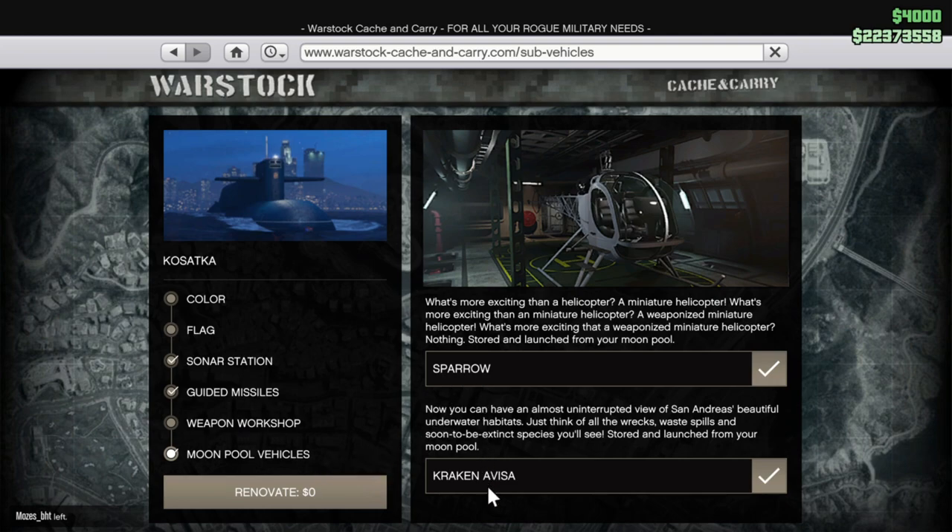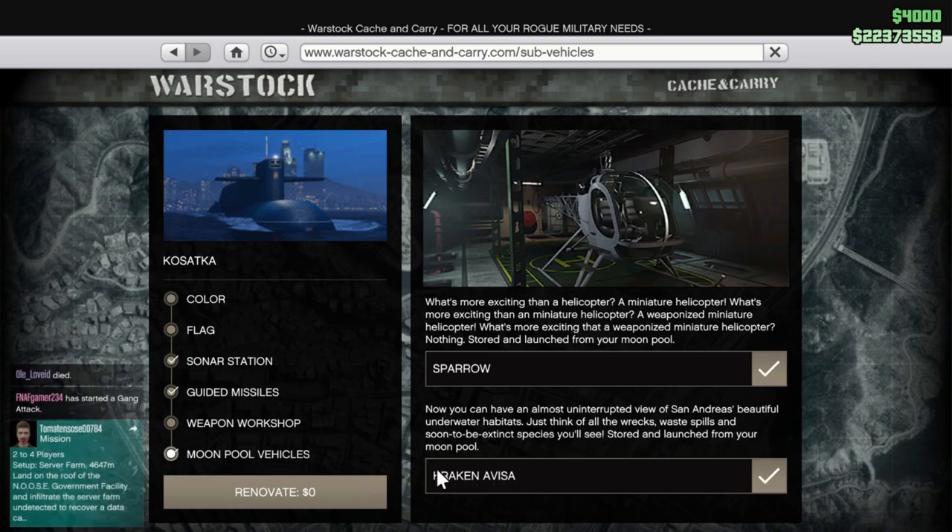If you don't have a lot of money, just get the regular version for 2.2 million — you can already do the heist and make a lot of money with it. If you have a little bit of extra cash, get the Sparrow as well, because the Sparrow is very good for the prep missions and very useful in general. You can request it and it will spawn right next to you. The Avisa — the Kraken Avisa, the mini sub — don't get it.